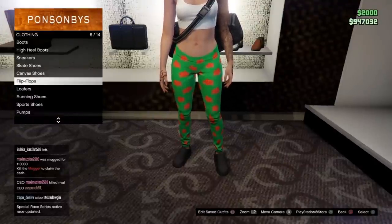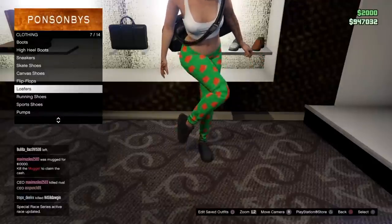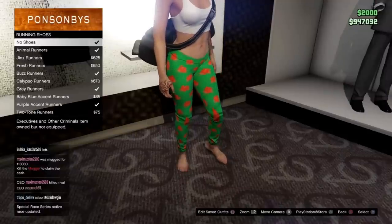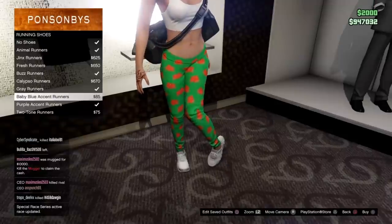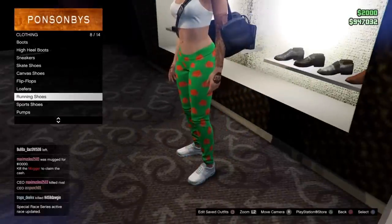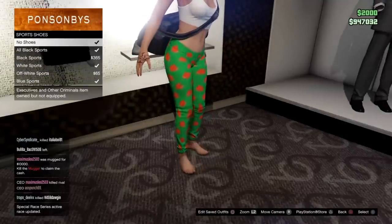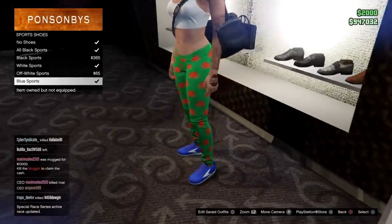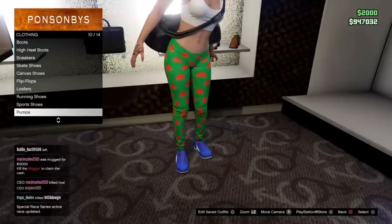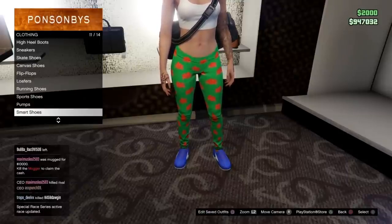You can get most shoes with most pants on this game for the female character, however there are certain hot ticket items you can't normally merge together. For instance, skate shoes with stockings — I love those. Other items you can't normally glitch together might be sandals with stockings, Tron shoes with joggers, or high top canvas shoes with joggers. These items you cannot normally put together if you don't have a modded account.